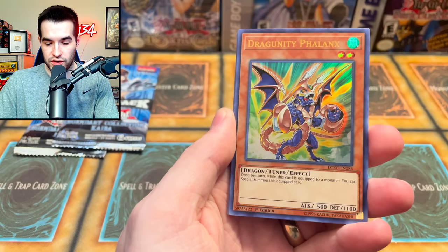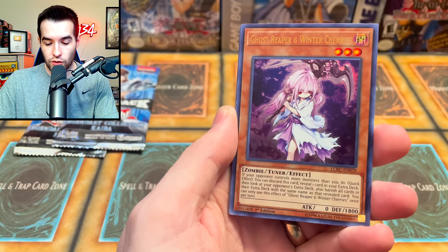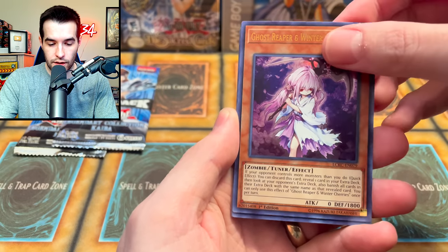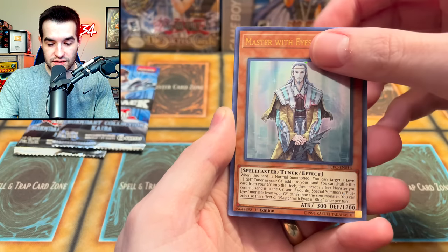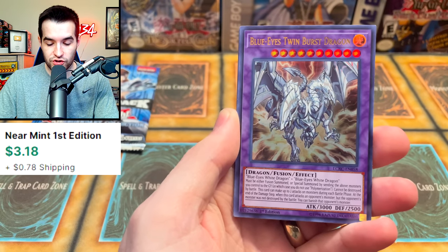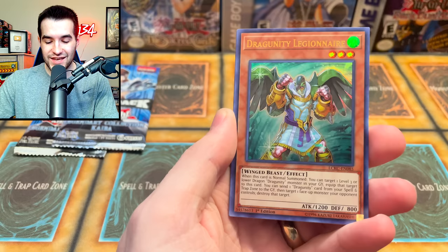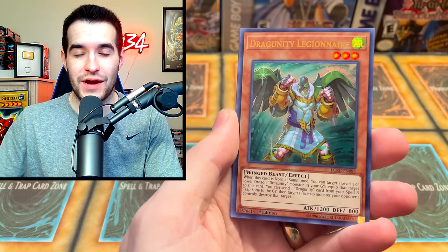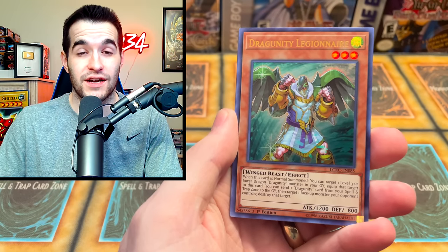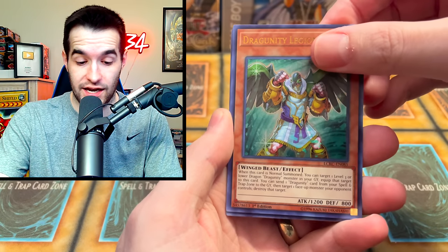Master with Eyes of Blue — a lot of Blue Eyes stuff, of course, legendary collection Kaiba. The Blue Eyes Twin Burst Dragon — very awesome, I love this card. Dragoonity Legionnaire — more Dragoonity. I don't know why they like Dragoonity so much. I've noticed this because of the auction series, how much they put Dragoonity in stuff. I don't really get it, but they do.